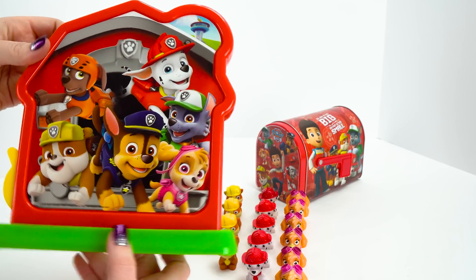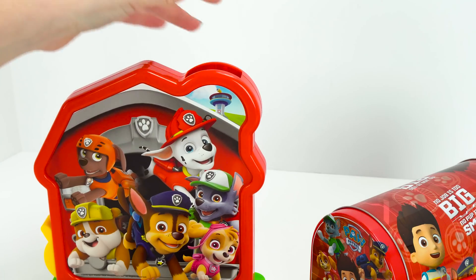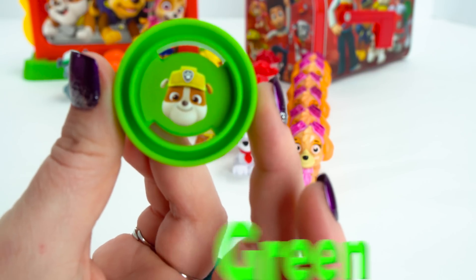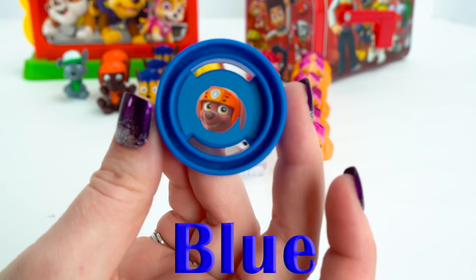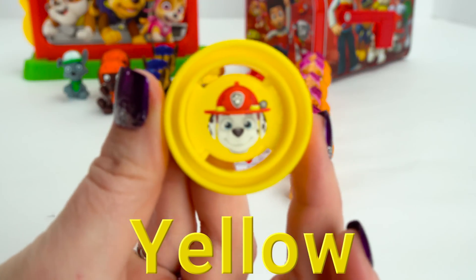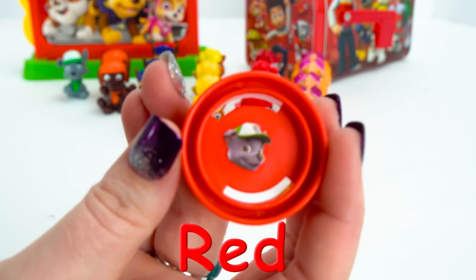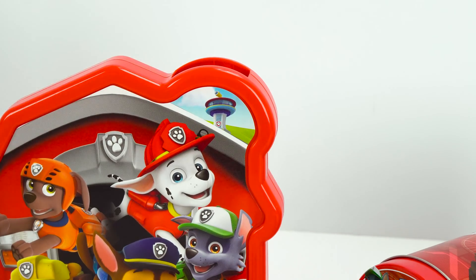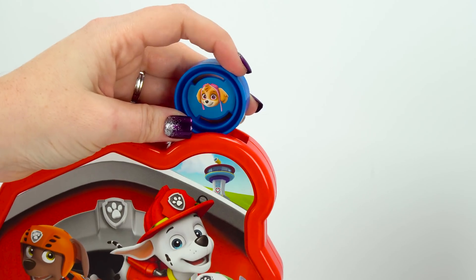Now we need some Paw Patrol coins for our coin bank. First up is Chase — Chase is on a red coin. There goes Chase. And next is Rubble — Rubble is on a green coin. In goes Rubble. And here's Zuma — Zuma is on a blue coin. Zuma's turn. Now we have Marshall — Marshall's on a yellow coin. Next up is Rocky — Rocky is on a red coin. Here's Rocky. And up last is Skye — Skye is on a blue coin. And Skye.